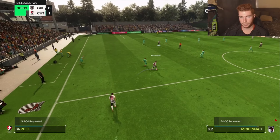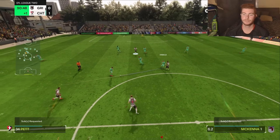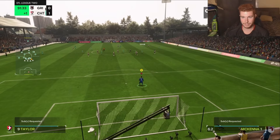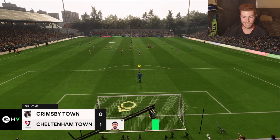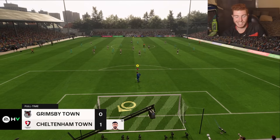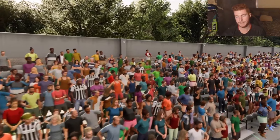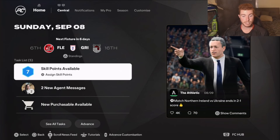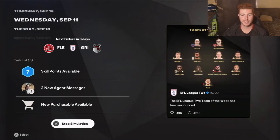Not long to go. Come on. Last minute. Taylor with it — let's shoot. Lost 1-0. Guess we weren't really favourites to win the game. We need to get a couple of wins now. These skill points just keep coming — I've got seven skill points available.